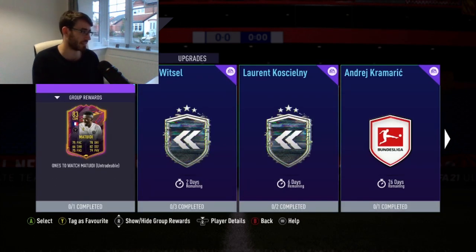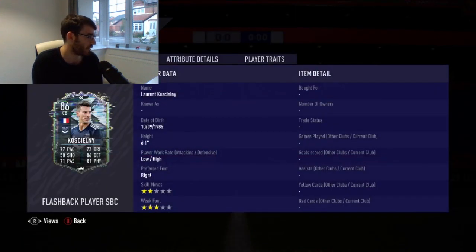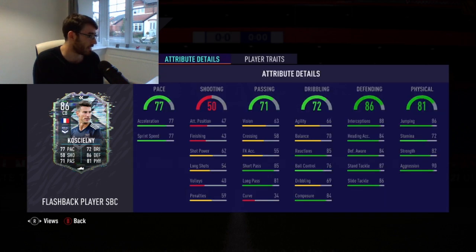Looking at his in-game stats to see whether he's going to be a good card and whether he'll get into my main team — two star skills, three star weak foot, but you don't have to pay too much attention to that as a centre-back. Low-high work rate is good. Six foot one isn't too bad for height. His pace is solid, and his short passing and long passing are very, very nice indeed. His vision is fine at 63, so good passing stats — he can certainly play the ball out from the back. His reactions and composure are absolutely superb, and dribbling as a whole on a centre-back is actually pretty solid.